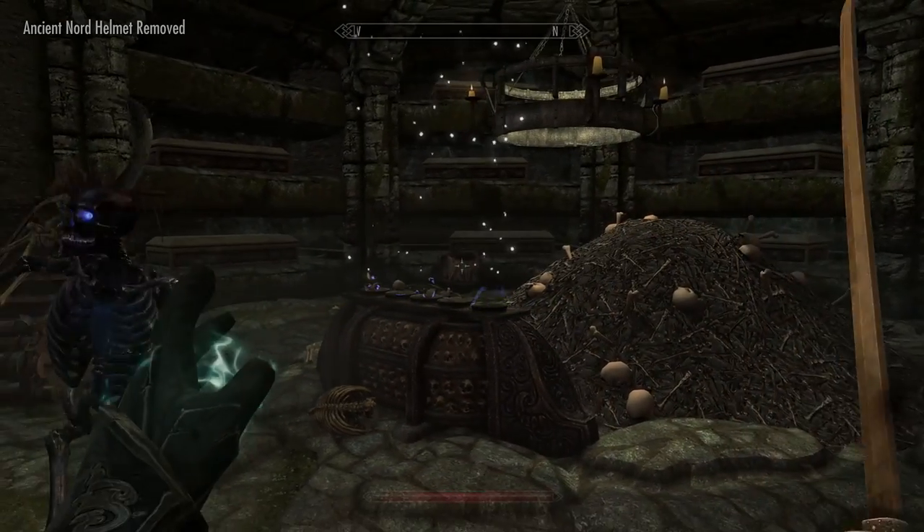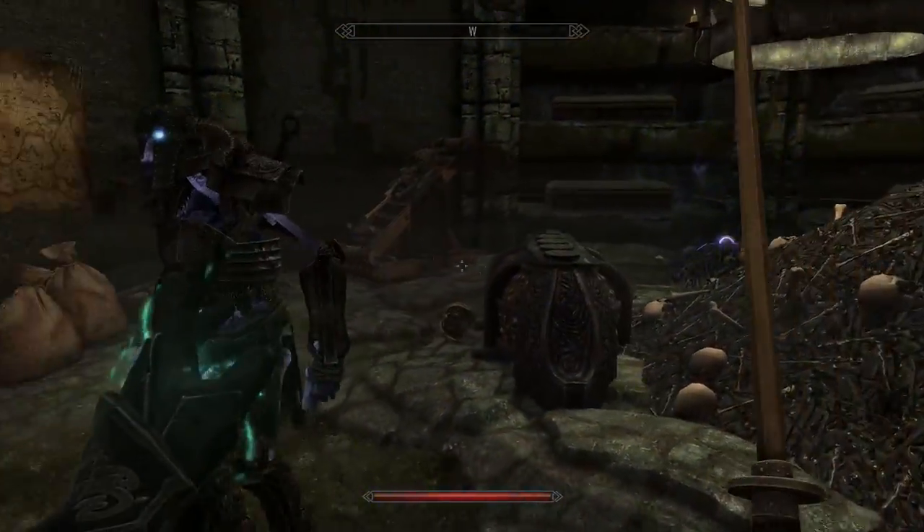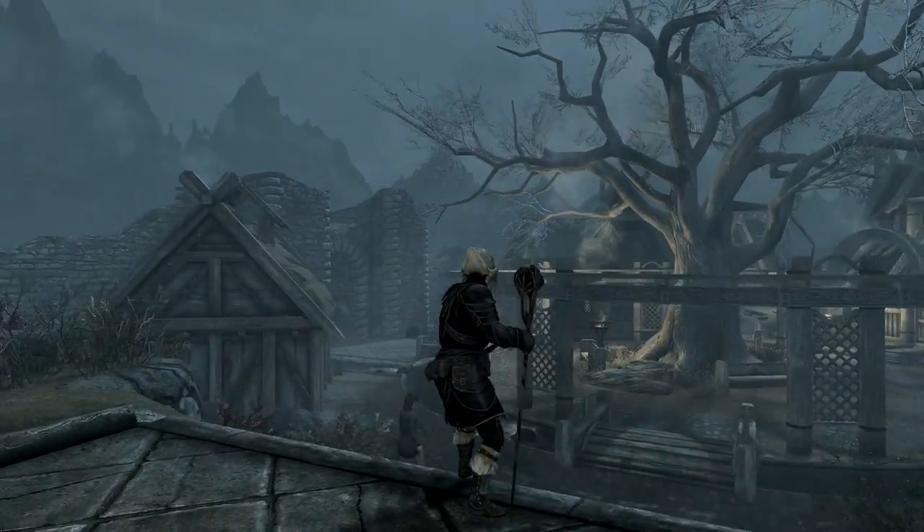On top of that, you get the Staff of Worms, which allows you to summon or reanimate a dead body, and this is all on top of your normal summons that you can have. Plus two decent new helms.